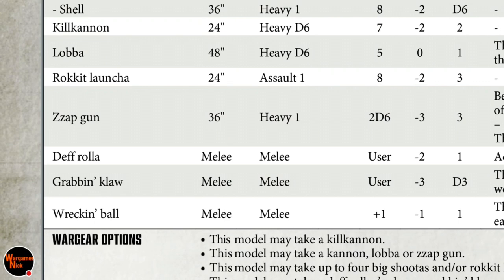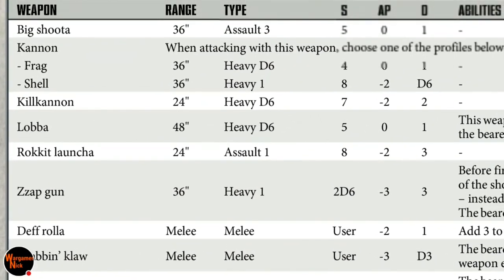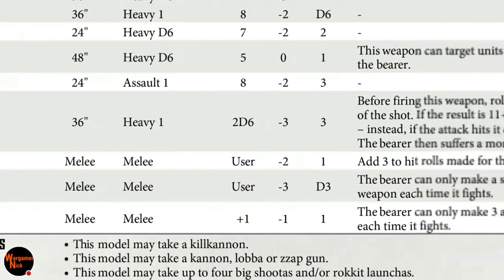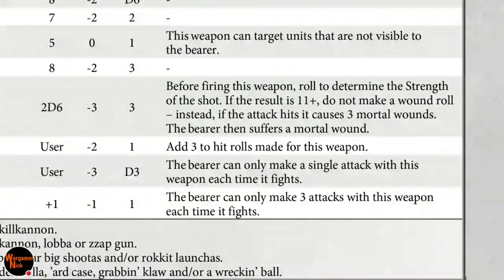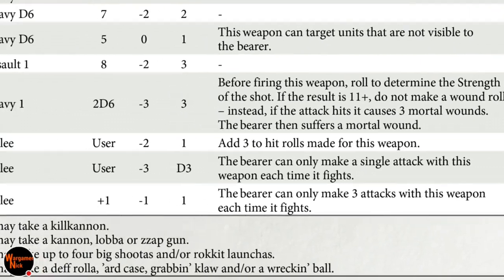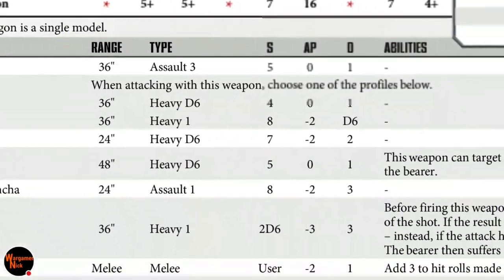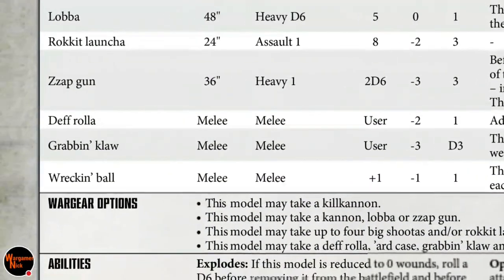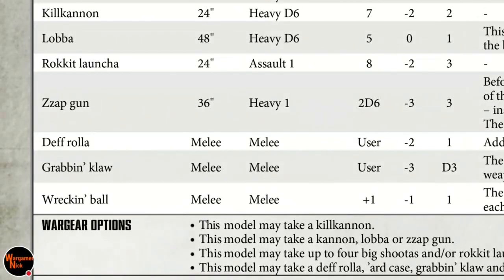The zap gun is heavy 1 with a strength of 2d6 — so between 2 and 12 — AP minus 3, three damage. If the strength roll is 11, instead of making a wound roll it causes three mortal wounds, but the bearer also suffers a mortal wound. So there are a lot of wounds to spread around, though it's risky.